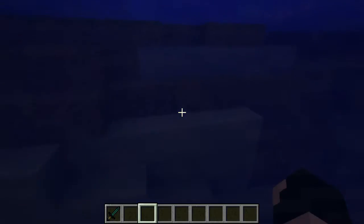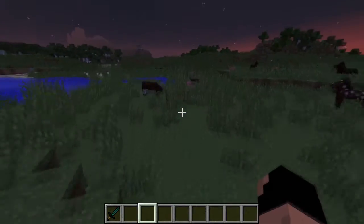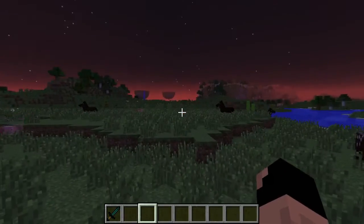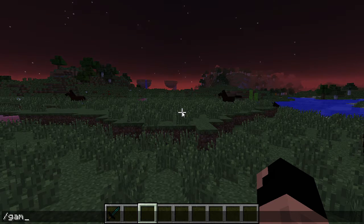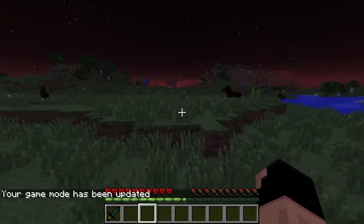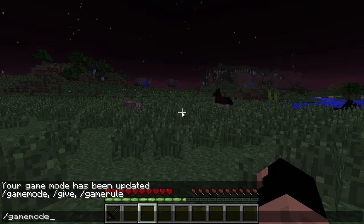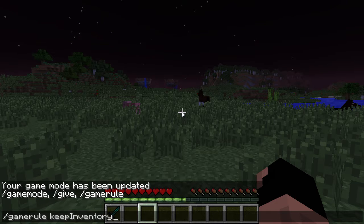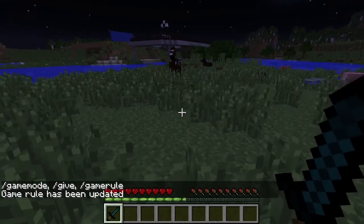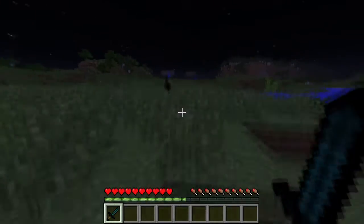I've set up a few demonstrations to show this. Dark TNT is not reliably set off by redstone — it may go off, it may not. The only reliable way to set it off is to be in survival mode. Usually the sword, when you right-click it, explodes — or at least in my experience it always works in creative mode.